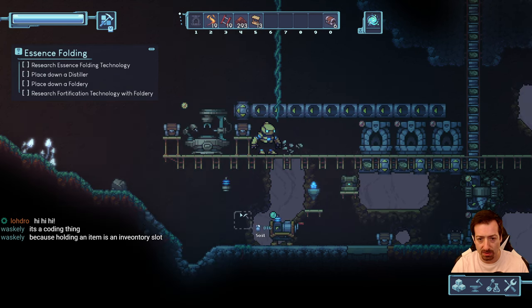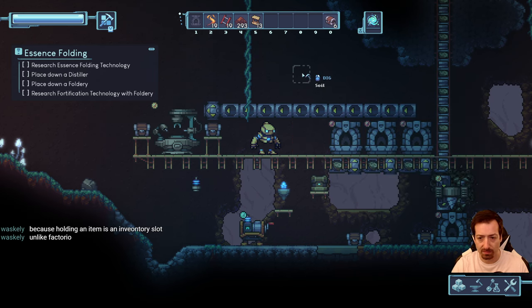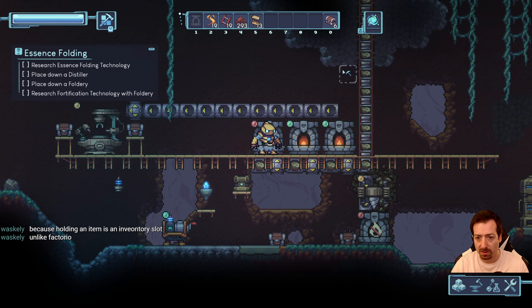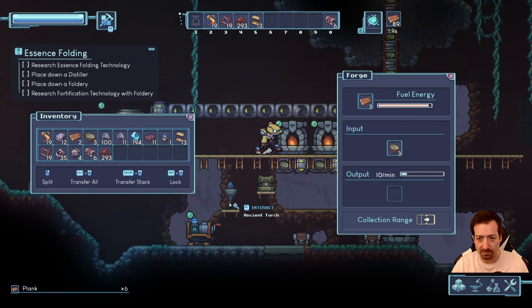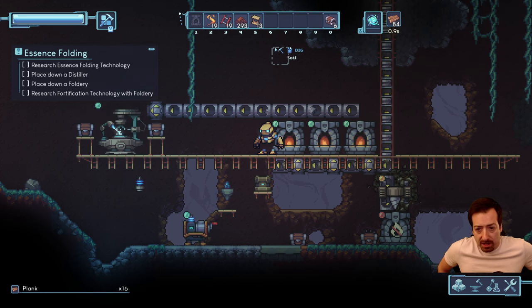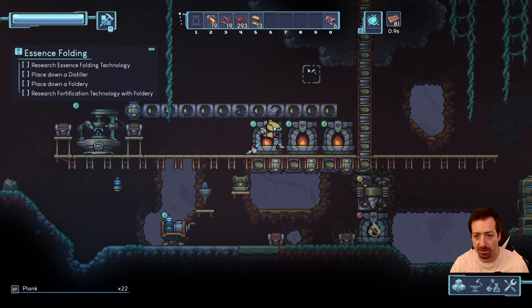We need another chest right here, and this guy needs to get moved. Can I put it on the wall? I can't. Crank that up again. Now we need to fuel all these up. Let's craft some more planks for increasing our fuel density — seems to be working.